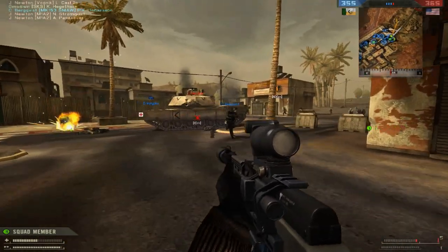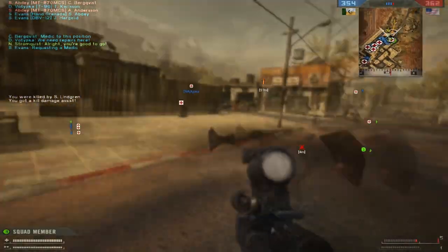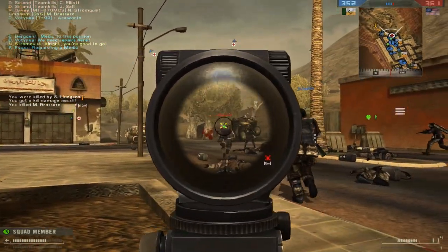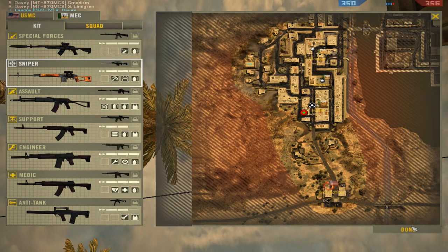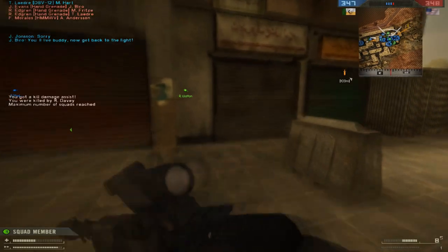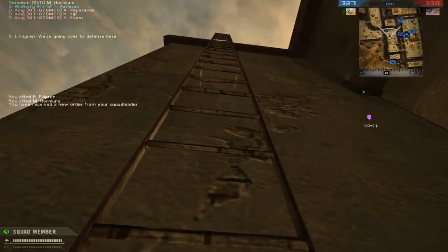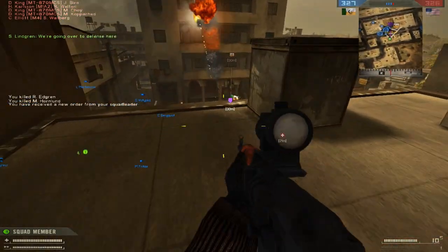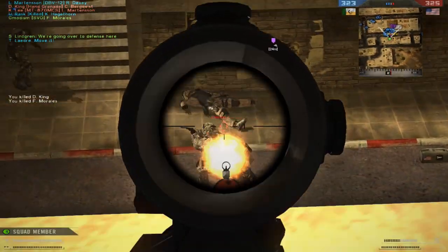The AI is spamming a lot of projectiles — rocket rifles and stuff like that. You have some animations when you move the gun as well, some bobbing. The guns actually use projectile calculations, which means the bullets' actual movements are calculated. This probably gives the game a bit more of a Call of Duty Modern Warfare 2 feeling.